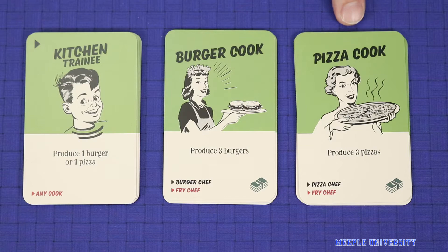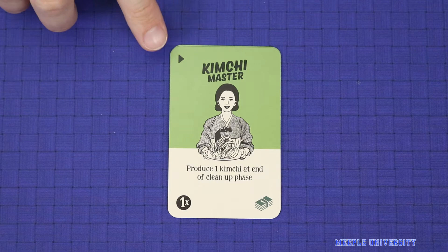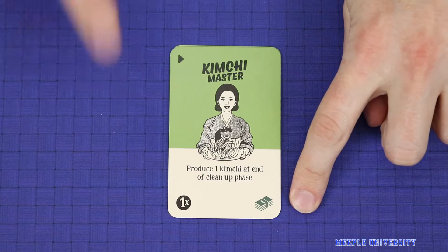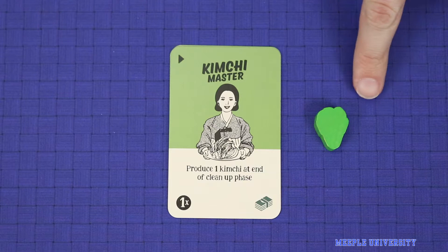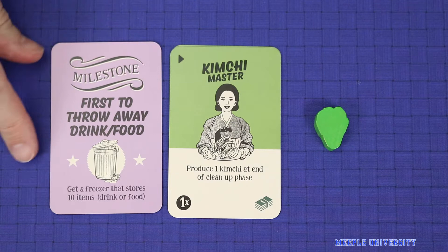The first module is kimchi and this introduces the kimchi master. The kimchi master is unlike any of the employees in the base game. Because of this triangle, it can be hired directly without having to be trained from another employee. But she automatically requires a salary and is a one times employee. The kimchi master produces a single kimchi each round. This occurs at the end of the cleanup phase rather than during the working nine to five phase. However it occurs after you've had to throw out leftover ingredients, and so even if you don't have a freezer you can automatically store the kimchi produced until the next round. If you wish to keep kimchi beyond the next cleanup phase then you will need to have the freezer milestone as usual. And kimchi has a very strong odor so no other foods or drinks may be stored in your freezer other than kimchi.